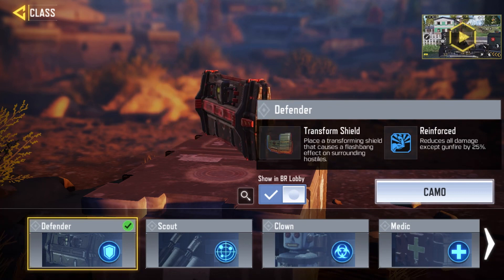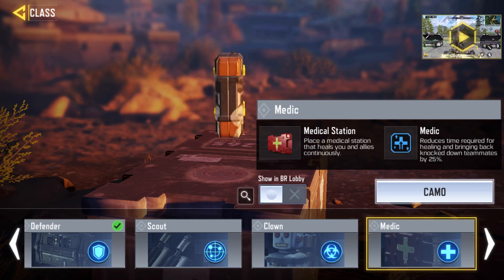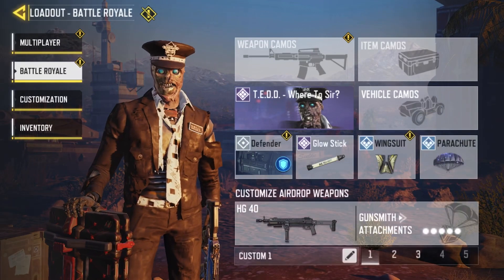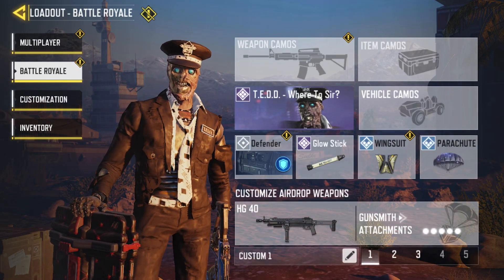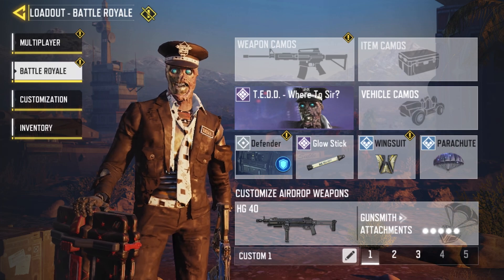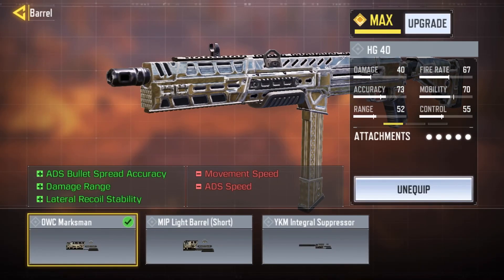Since we're talking about Alcatraz in this video, you don't really get to pick your class that much. But in normal Battle Royale, I'd pick either Medic or Defender. Moving into the custom loadout — this is basically for the crates.